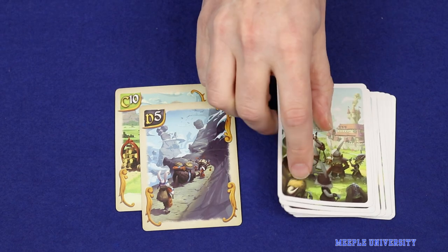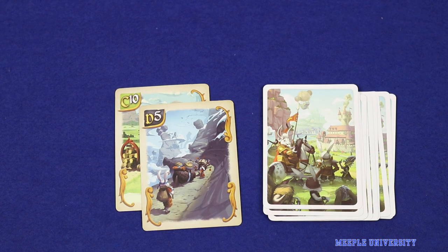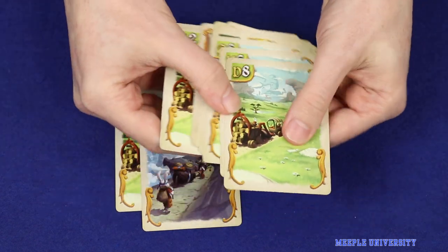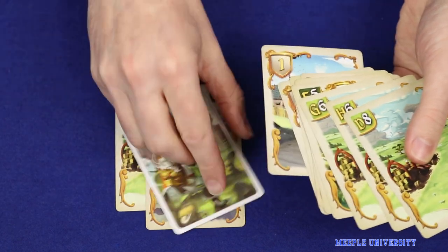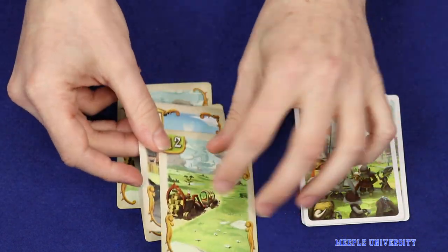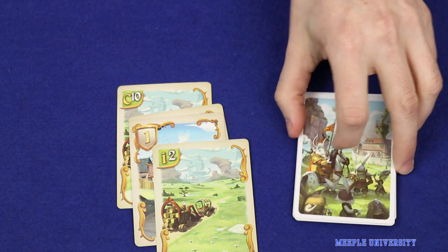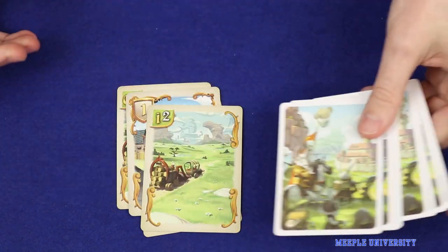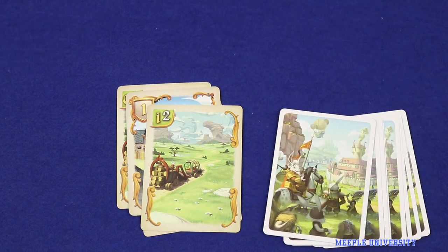The player will receive the same number of cards from the other neighbour. This process then repeats — the player again looks through those cards, chooses two to play, all players play them simultaneously, and then the cards are handed off again. This continues until there are no cards left being passed around.